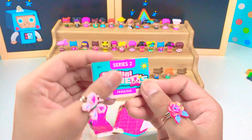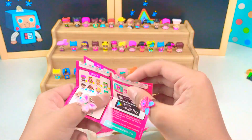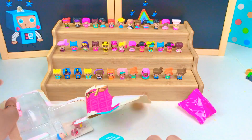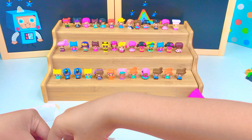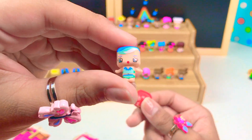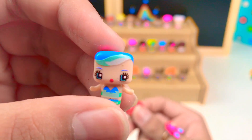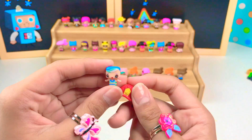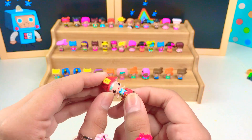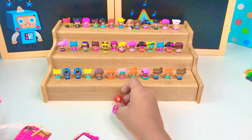This is Series 2. There are a lot that you can collect. So let's look at the characters that we get. Here we have our firefighter. It's a girl with freckles, blue hair, and a blue swimming suit. Look at her hair, it looks like water. So we have to put on her firefighter hat and her firefighter uniform.